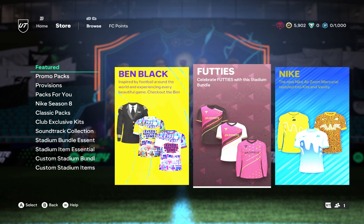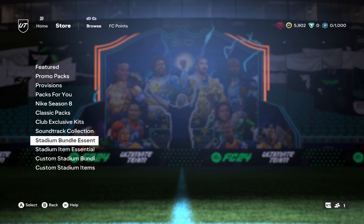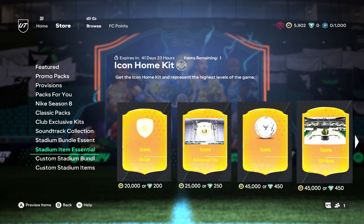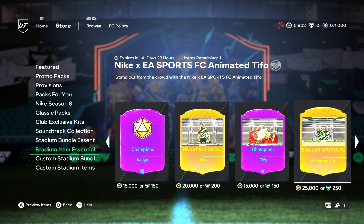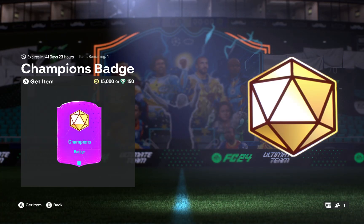And as it loads, you're on display so just go down. Here you can see the section — Stadium Item Essential — so just go on your right where you can see the Champions Best right here. All you do is just select it and use your coins or the FIFA points to get this Champions Best on your game.